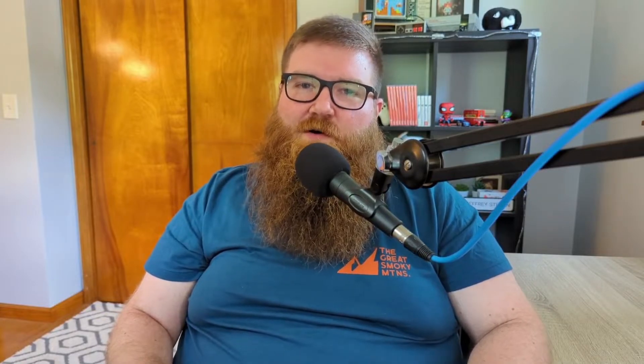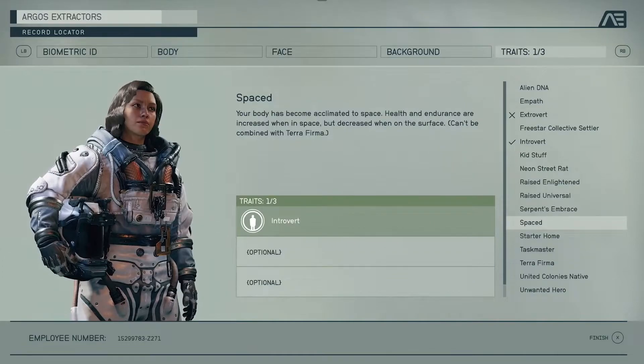So it looks like those might be rival factions. Serpent's Embrace is definitely a strange one — it looks like it has to do with one of the religious factions. It provides a boost to your health and endurance when you do a grav jump, but if you don't do grav jumps your endurance and health are actually lowered until you do one again — kind of like an addiction. The Spaced trait gives you increased health and endurance when you're in space, but it's decreased when you're on the surface of a moon or planet. Terra Firma is probably the exact opposite, with higher health and endurance on surfaces and lowered stats when you go into space.